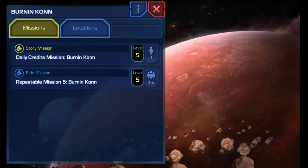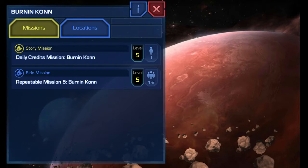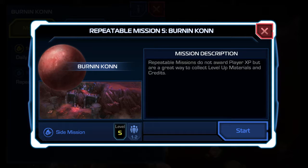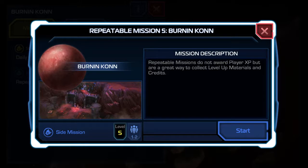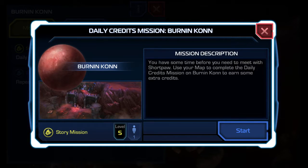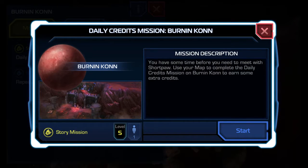If it says story mission up here, it tells you what level you have to be in order to finish. There's also side missions, which are repeatable missions you could redo just to get level-up materials and credits, but they do not give you experience points. It's only good to do if you need materials to upgrade your stuff. This video is all about story missions, so that's what we're going to do — daily credits.